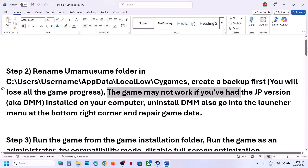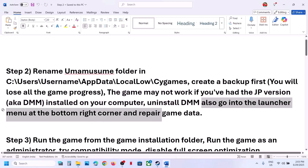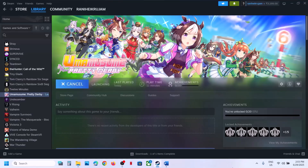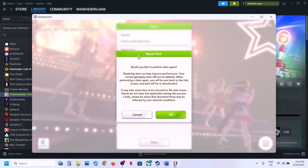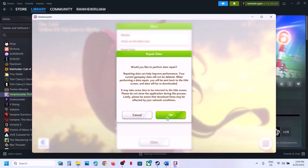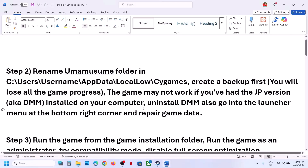Also note: the game may not work if you have the JP version (also known as DMM) installed on your computer, so you have to uninstall DMM. Also, go to the launcher menu at the bottom right corner and repair game data. Launch the game, click the three horizontal lines, then click Repair Data. Read the prompt, click OK, then relaunch the game and check.